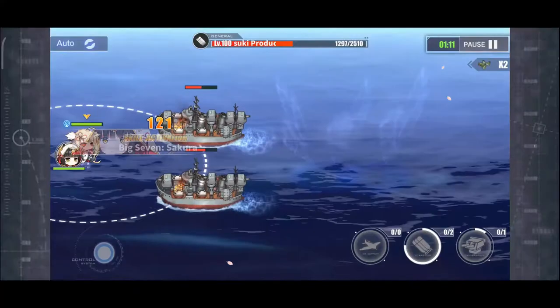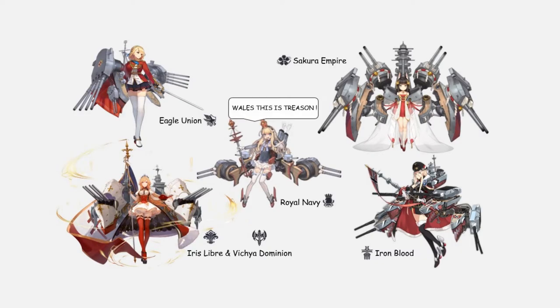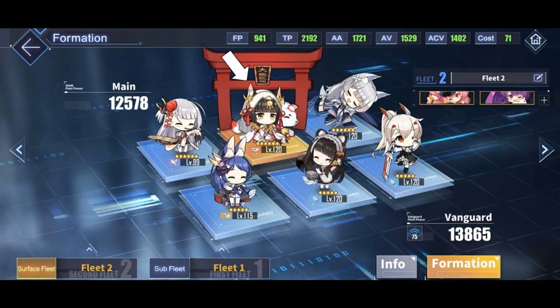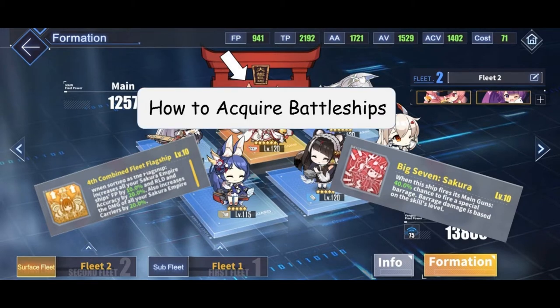Okay, so battleships. They have really cool barrages and deal a ton of damage when used with the right equipment. Most of the faction leaders are indeed battleships, and most of them you will use as flagships — the middle position of the fleet — to maximize their skill or barrages. Let's start by looking into how to acquire them.